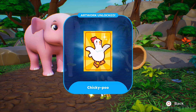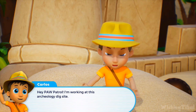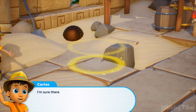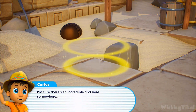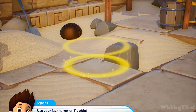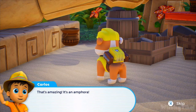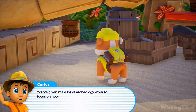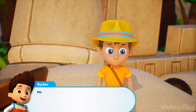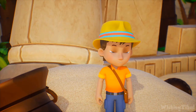Wow, new Chickaletta artwork! I'm working at this archaeology dig site — would you mind helping me? I'm sure there's an incredible find here somewhere. Let's break this rock and see what's inside. Use your jackhammer, Rubble. Let's roll! That's amazing — it's an amphora! You've given me a lot of archaeology work to focus on now. Thanks, PAW Patrol! No find is too hidden, no pup is too small. Mission completed.